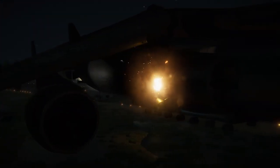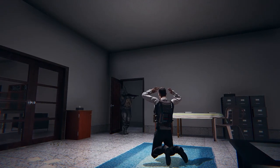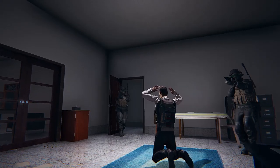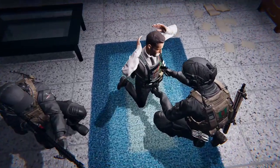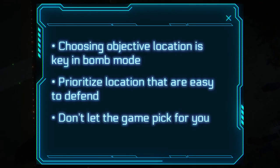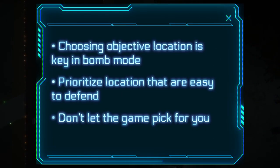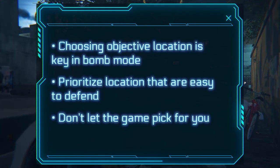Number one: not changing the objective location. This is something a lot of new players don't know or understand properly, but you can change the location of your objective when defending in Zero Hour. This is extremely important when playing Bomb, since you cannot relocate the objective to a different place like you can when playing Hostage. Some locations are easier than others to defend, and you obviously want to pick the ones that are easiest to defend or that you have a lot of defending tactics for. Otherwise, the game will keep choosing the same objective location by default over and over again until you switch sides.